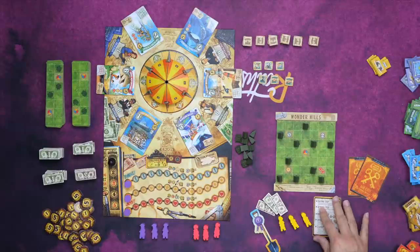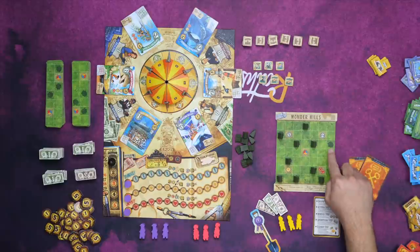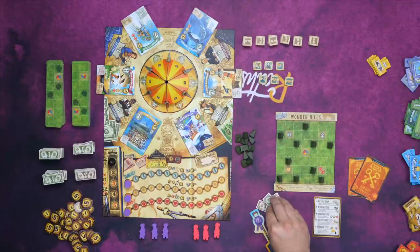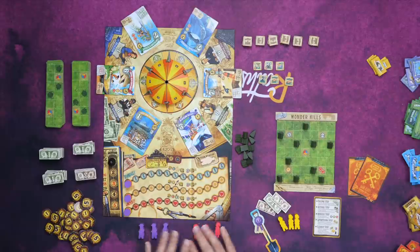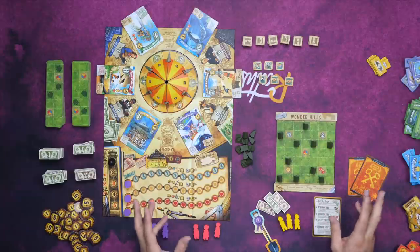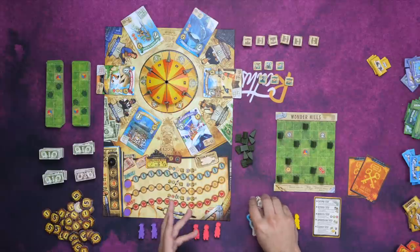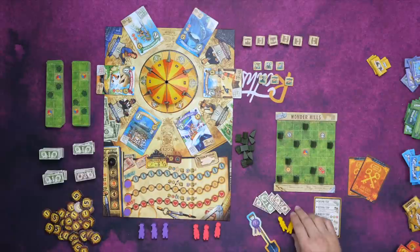Each player has a board that they begin with. In each of the spots marked with a tree, you're going to put out one of these little wooden tree pieces. You begin with seven bucks and then your three workers right here. We begin with the income step: every player gets three dollars, plus any income they would get from attractions or stands that they have. So you really begin the first round with ten bucks.